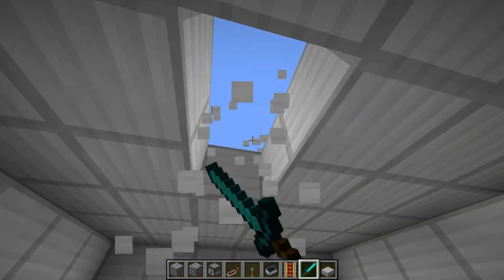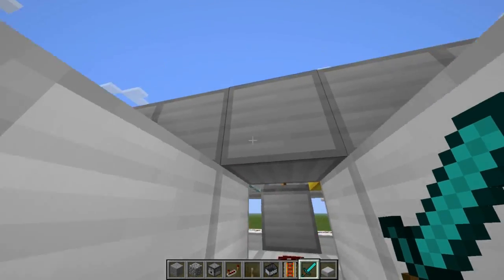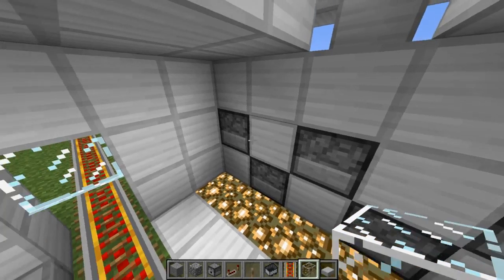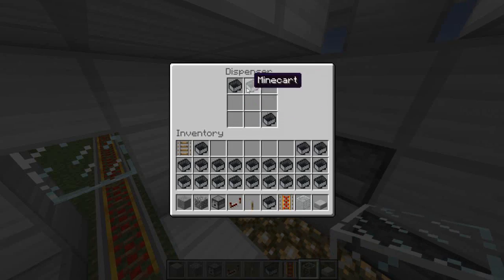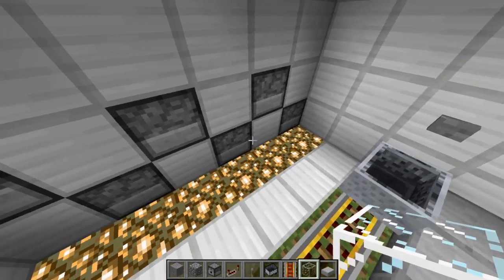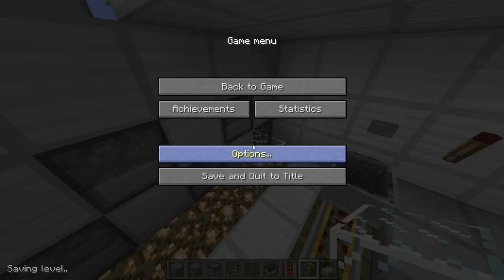I'll open the ceiling so you can see it in action — just remember not to destroy any needed blocks. Let's get only a very few minecarts in here to show the rotation.